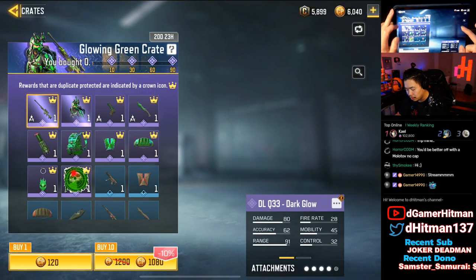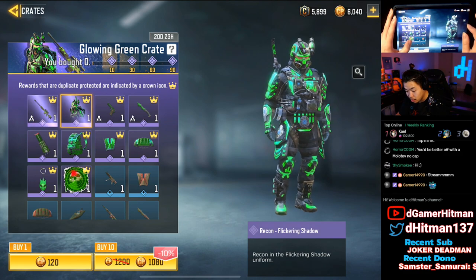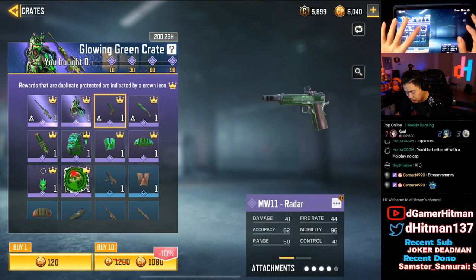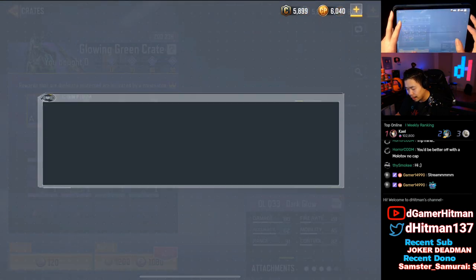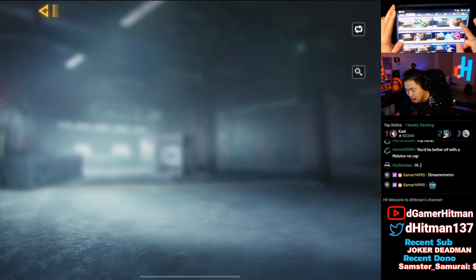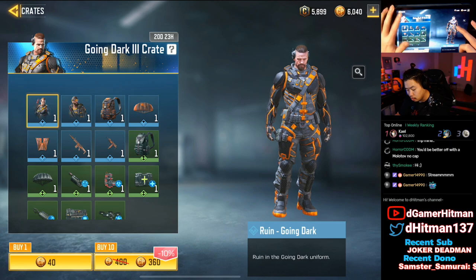First thing we want to check is the store. Taking a look at the crate - brand new crate available. You can get this cool glowing green samurai skin, that's kind of cool. The knife is pretty cool and the pistol too. That DLQ looks nice but I'm not gonna be using it, so I might do one pull for you guys just to show it if we have any credits left.